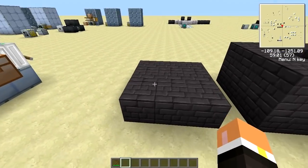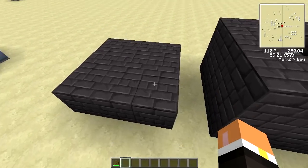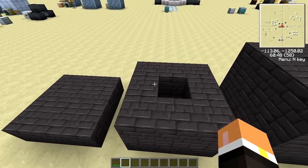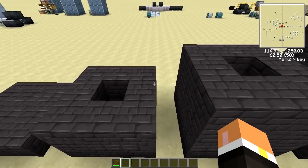The blast furnace is world-built, so you're going to have to follow a few steps to get it built completely. The bottom layer is going to be nine blast furnace bricks. The next layer is going to be eight in a circle, leaving the middle center hollow.